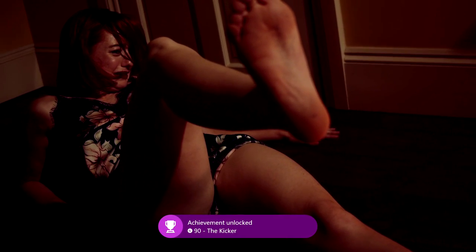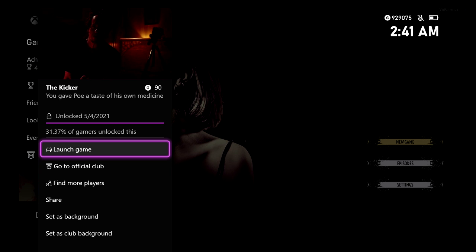You are going to kick him and then you are going to get into another struggle — quick time event part 2. Again, just mash the A button and then you should kick him in the face one more time. Doing so both times should be good for the achievement. So there it is — it's going to be 490 gamer score and that's all there is to it.